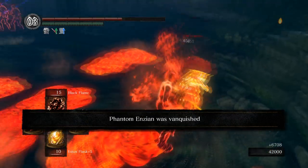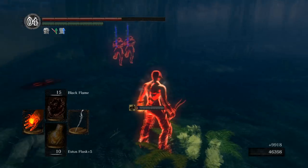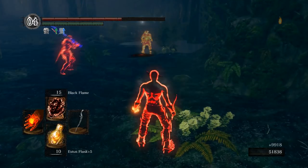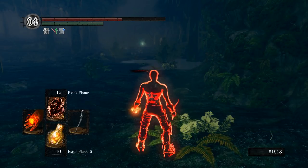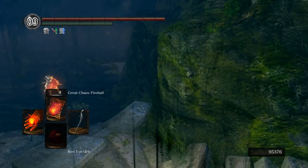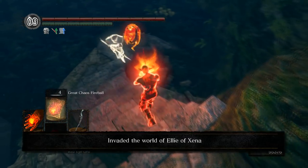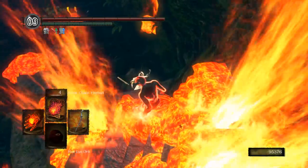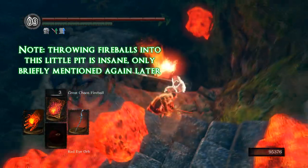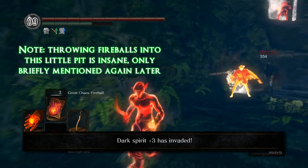Great Chaos Fireball is incredibly strong and versatile — I think it's a requirement for the build. You can also use the regular Great Fireball if you prefer. I found the lava pools from the Chaos version were worth the extra slot, but you may think differently. Chaos Storm combined with 76 poise create an insanely powerful combination, easily allowing you to get the cast off right in people's faces. At first I thought also bringing regular Firestorm would be overkill, but it wound up being really useful, and I highly recommend bringing both. And again, bring Fire Tempest instead of Firestorm.